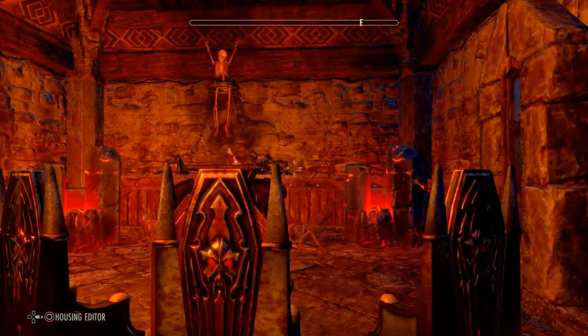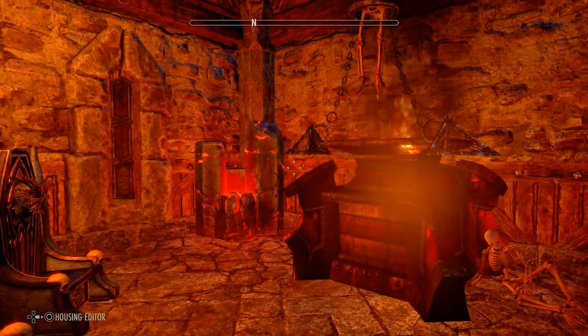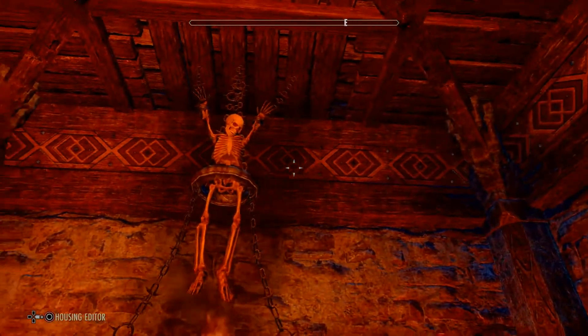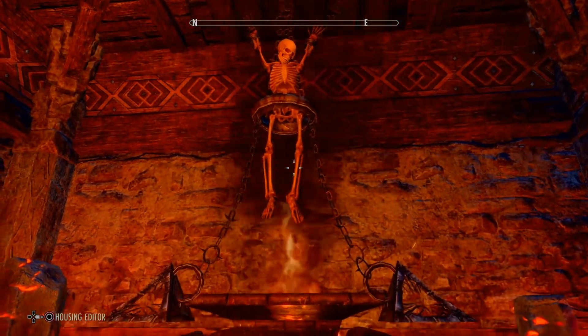Here's our little sitting area — you know, you gotta discuss what evil you want to do today. What better way to discuss the evil you want to do than around an open fire, with somebody hanging above it? If that doesn't say Oblivion, I don't know what does.